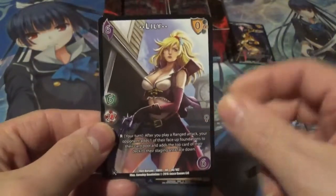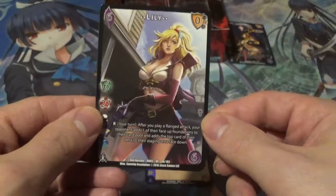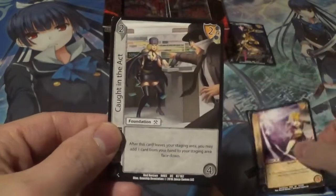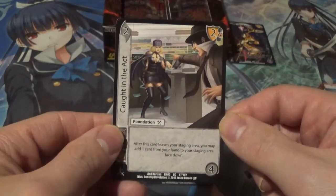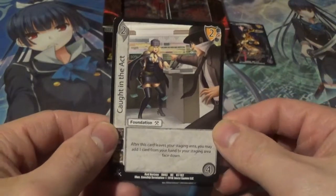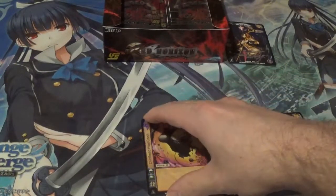Then we got Lily — I love this more full-art style for the player cards, that's really nice. Hair Trigger and Caught in the Act. Looks like somebody was trying to be some sort of corporate espionage type person and completely failed at what they were trying to do. Very cool. I really hope we get some nice hollow player cards — that would be epic.